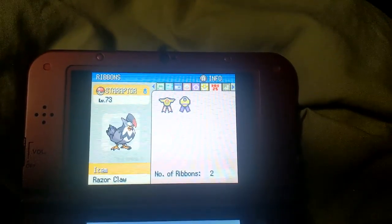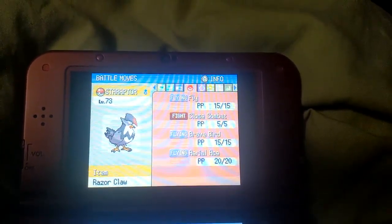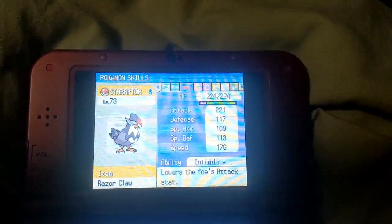And last but certainly not least, Staraptor, with the moves Fly, Close Combat, Brave Bird, and Aerial Ace, holding a Razor Claw, and Intimidate for its ability.